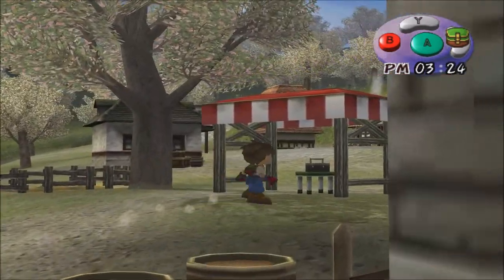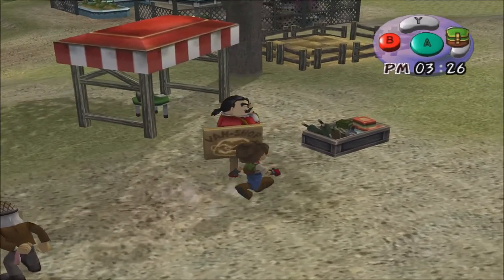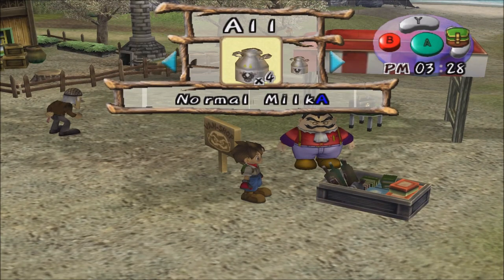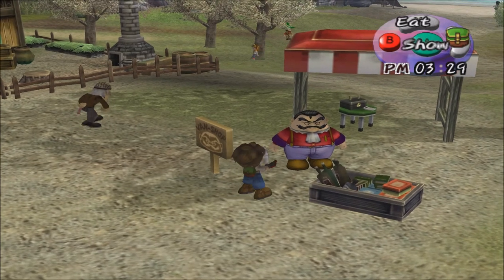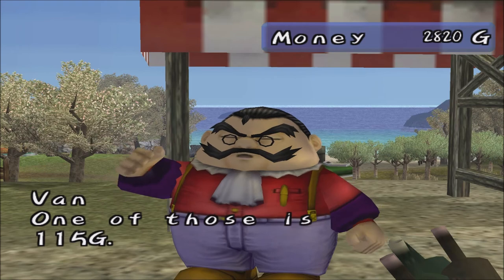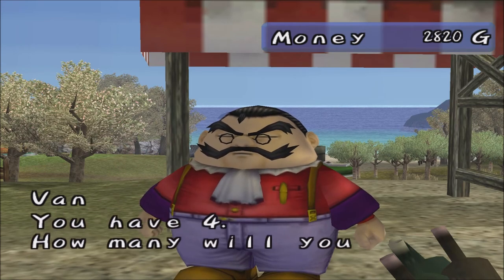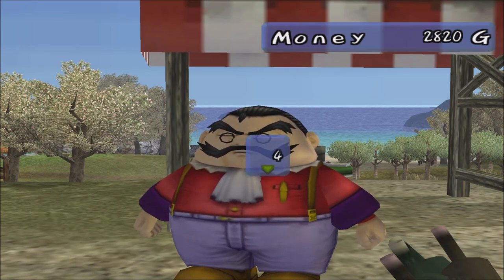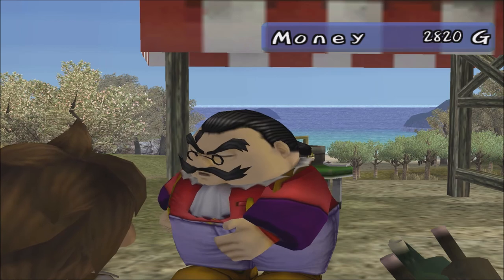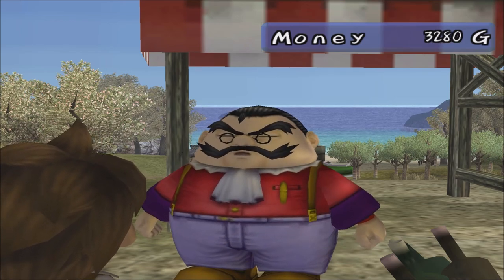That was a pretty quick conversation. Anyway, I'm going to sell some stuff to Van first. To sell stuff to him, you can talk to him and pick the sell option, or you can just show stuff to him while he's at his stall here. He'll tell you the price, how many you have, and then ask how many you want to sell. And you get money — easy enough.